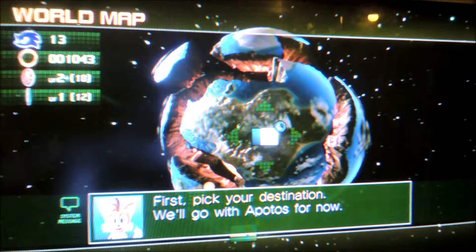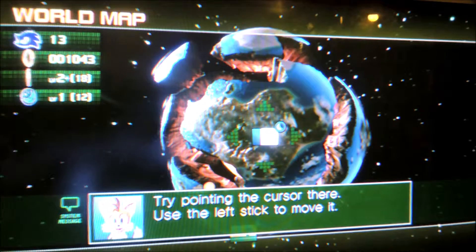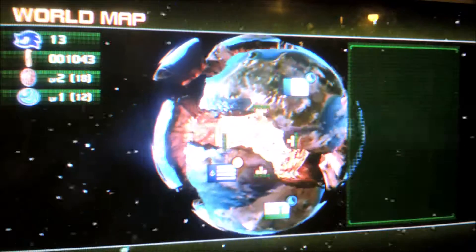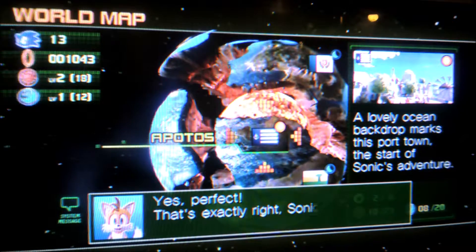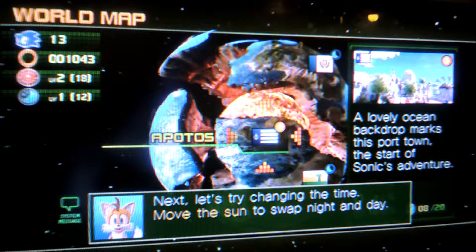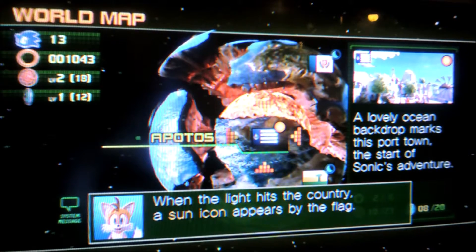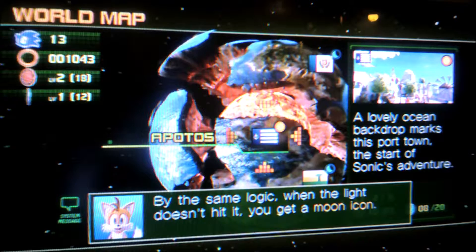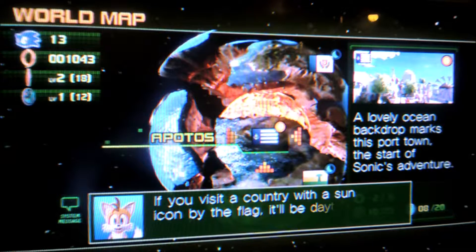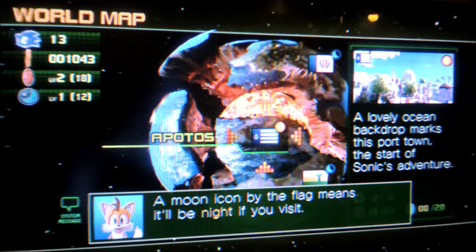First, pick your destination. We'll go with Apatose for now. Try pointing the cursor using the left stick to move. That's exactly right, Sonic. Next, let's try changing the time — move the sun to swap night and day. When the light hits the country, a sun icon appears by the flag. But when the light doesn't hit it, you get a moon icon. If you visit a country with a sun icon, it'll be daytime; a moon icon means it'll be night.